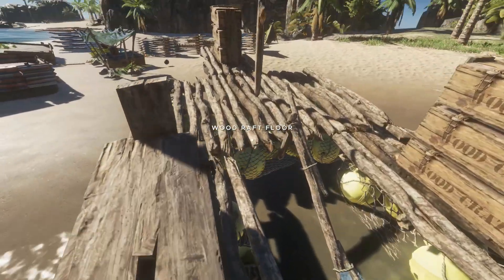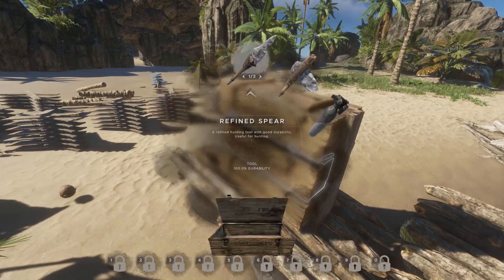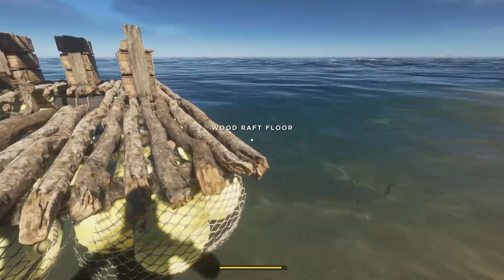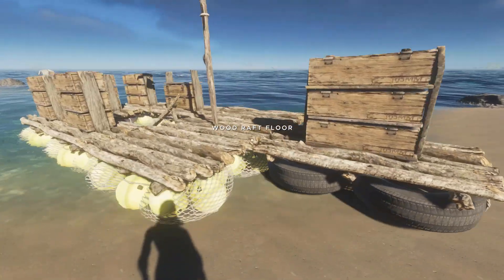Oh, we can take that and put it with the other air tanks up here. We've got four air tanks - that's nice. All right, so let's go. I'm going to pull this out in the water, turn it around, and we will head to the other island.